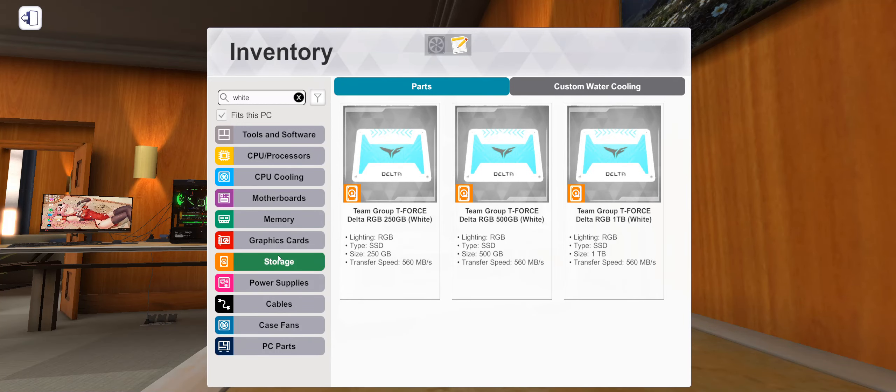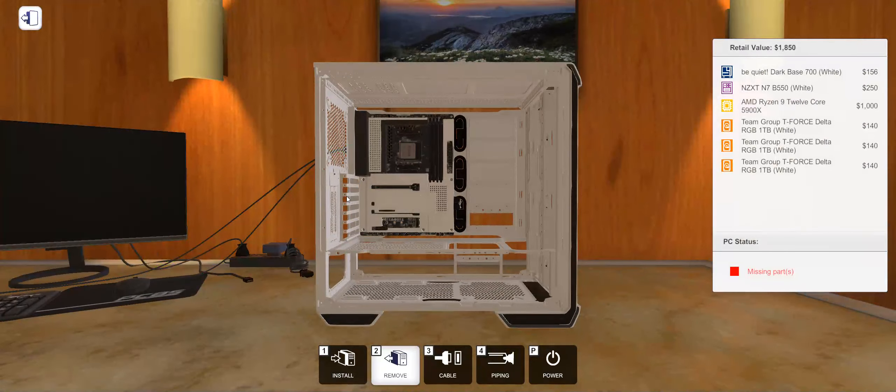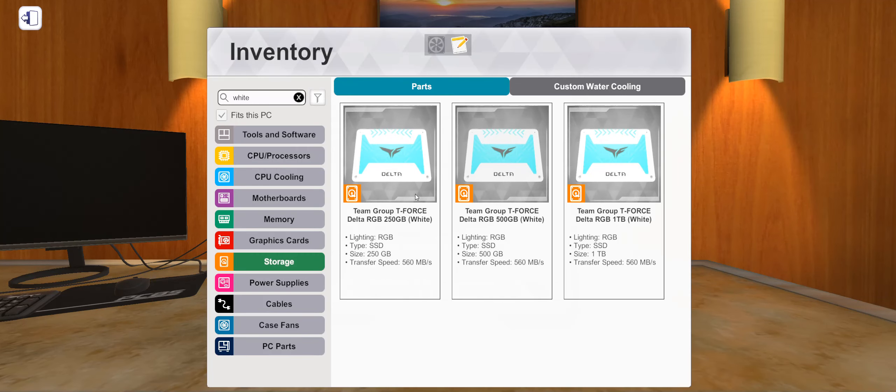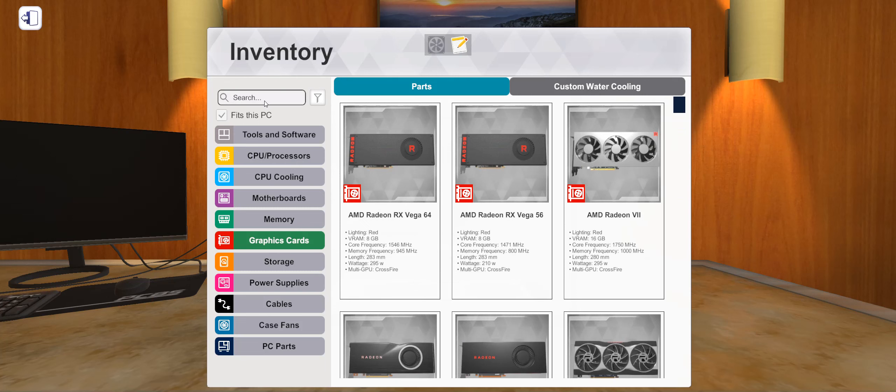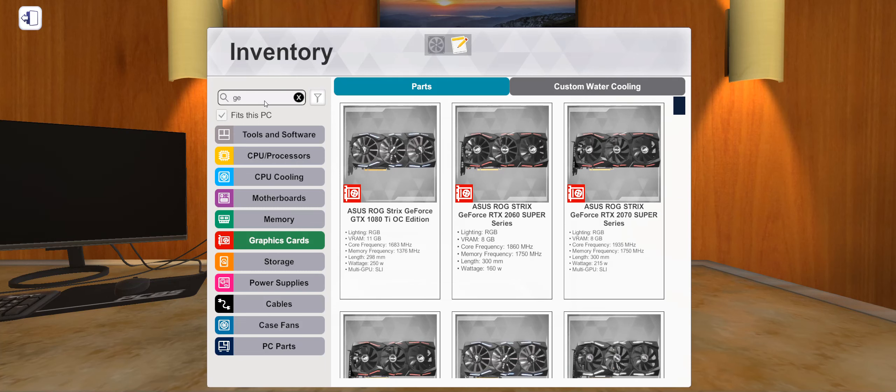We're gonna run... no PSI slots, so we're not gonna be running that. 2 terabytes of space — is that good enough for this PC? Graphic cards, I'm thinking about running a white one. GeForce. It works! It works! PC works!